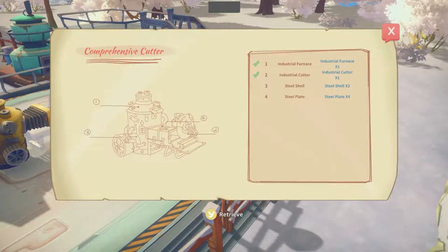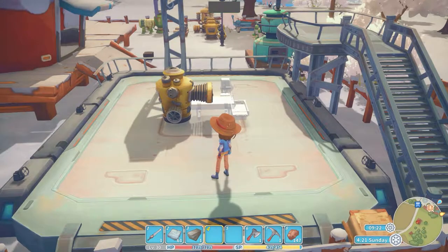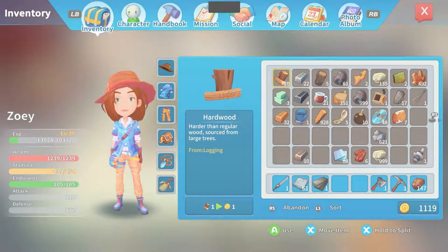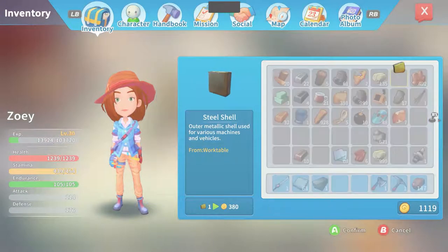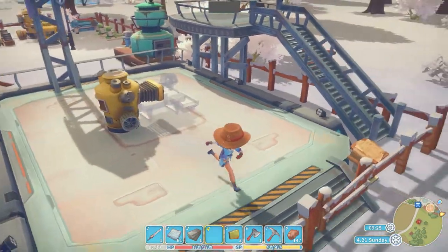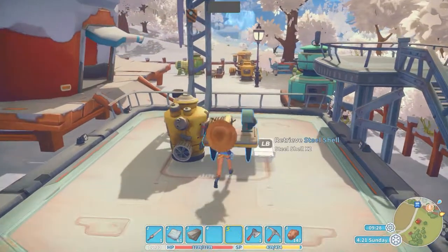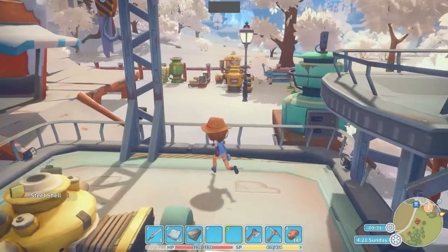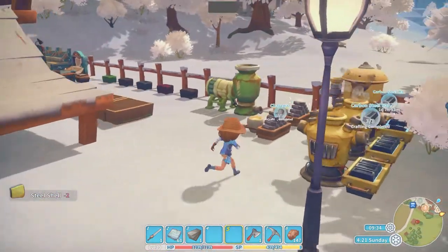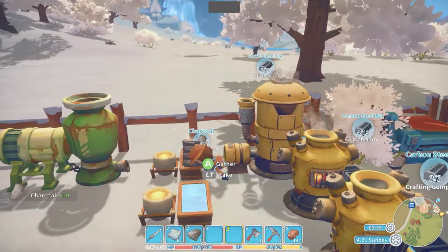Okay, what else did I require? Steel shell and four steel plates. And the steel shells — is that these? How many of those did it say I need? Two steel shells. Beautiful. And then we need four steel plates. We have one. So I feel like we're going to be waiting a little bit on those.